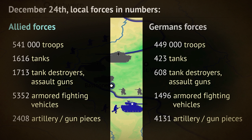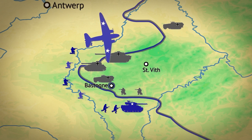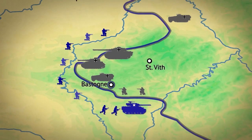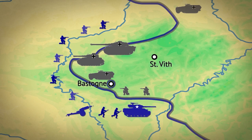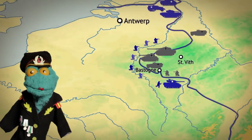Though Germany was sending reinforcements as well, the Allies built up their local forces much more quickly. By Christmas Eve, Allied numbers eclipsed Germany's. Having been surrounded from December 21st, Bastogne had to be resupplied by air while enduring German attacks. Finally, on the 26th, General Patton's units broke through the German encirclement. It was a limited operation — Allied forces were still consolidating for a big push.